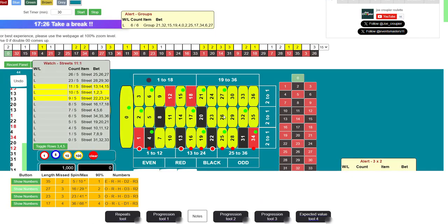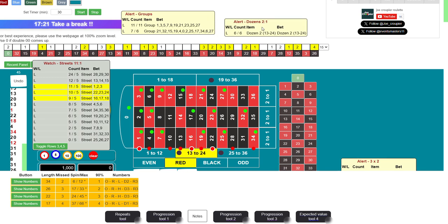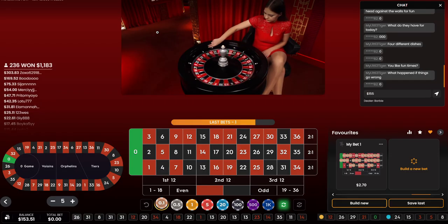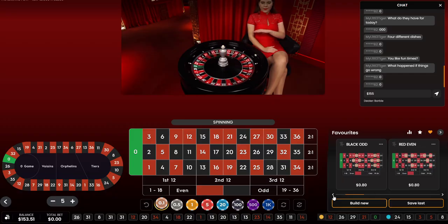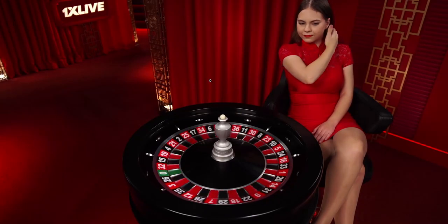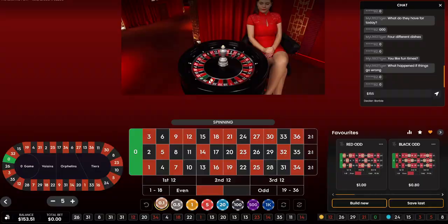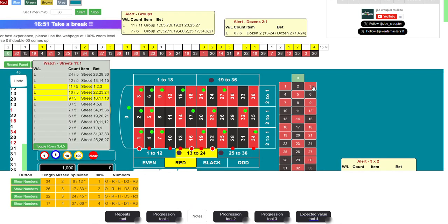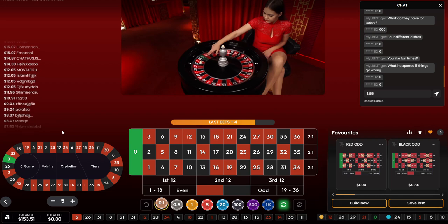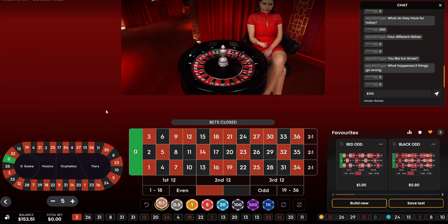Number 26 — that's a hit. We got red odds and 21 neighbors. So 26, 26 — and 21 neighbors. We're going to place these two. Red odds and 21 neighbors. Number 28 — that was red odds. Number three — that was a hit on red odds. Red odds is gone.